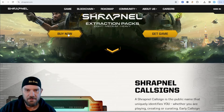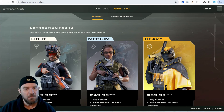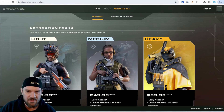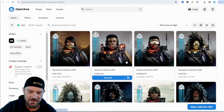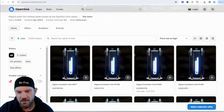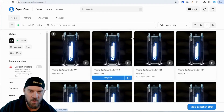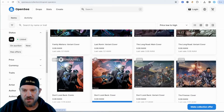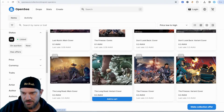Looking at the extraction packs — I bought just the cheapest one because I wasn't sure my kids were going to like it. Depending on what you want to do: if you get the medium, you get two operators, and if you buy the heavy, you get all three of them. We also have the Shrapnel SCU Containment Units that you can also purchase. Right now at the time of the video, they are 0.01 Ethereum, and the operators are going for 0.157 ETH. The comic books are about 0.08 AVAX, going up a little bit if you get some of the more rare ones.